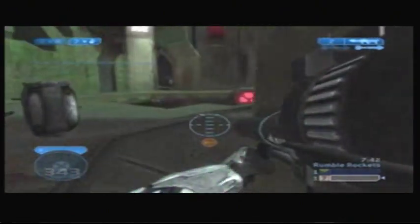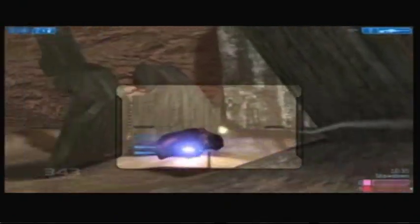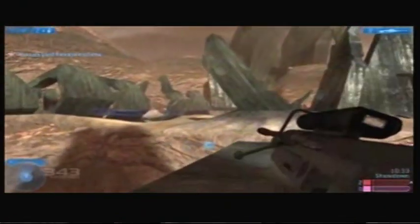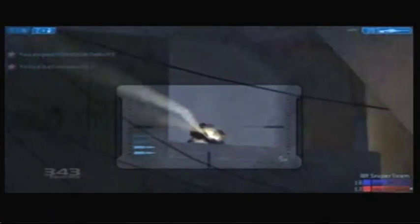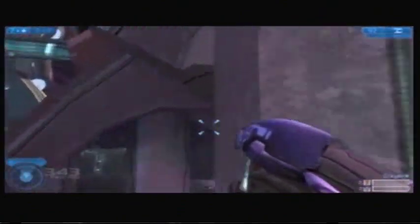But even in the twilight of Halo 2, many people recognized that some of the most popular maps from the game had been brand new, never-before-seen playspaces. Arenas like Lockout, Midship, Zanzibar, Sanctuary, and Ivory Tower had taken center stage.